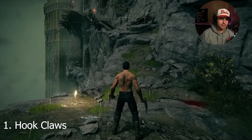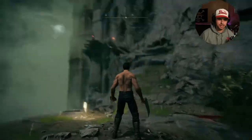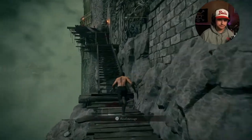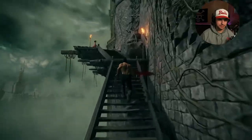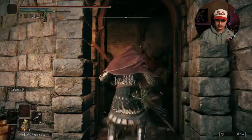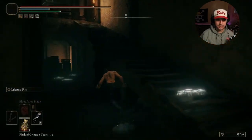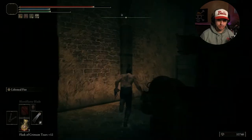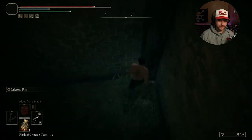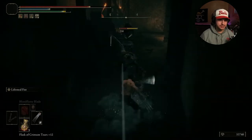We'll start out with the Hook Claws. You're gonna want to go to the Stormveil Cliffside Site of Grace. It's not too far — just run up, pass a few enemies, run through this door, go over here to the left, don't go up the stairs, stay on the ground next to it, and in this corner right back here, right where I'm standing on this body, there will be an item — that is gonna be the Hook Claws.